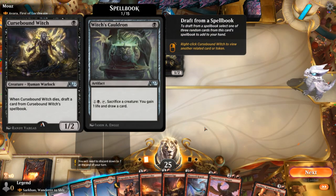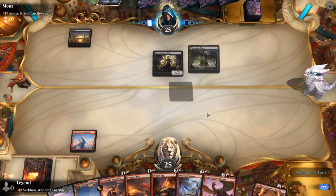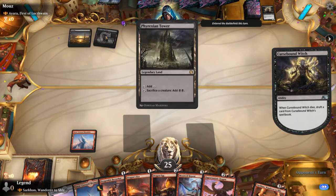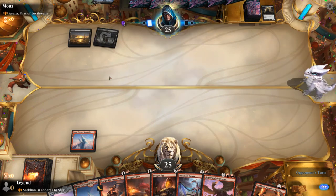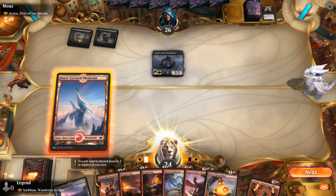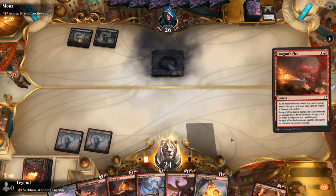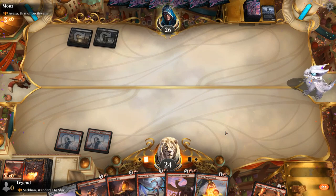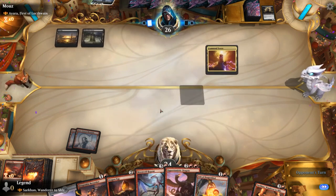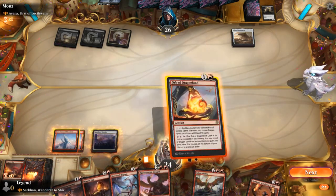Let's see the new Cursebound Witch. Opponent can sacrifice a Cauldron Familiar and Tower to make an extra mana, so they could already play Ayara. I'm probably going to use a Dragon's Fire here to take care of that. Next turn, got a few options. If I don't draw a land I might want to play the Orb so I can still play a 4-mana dragon on the following turn.